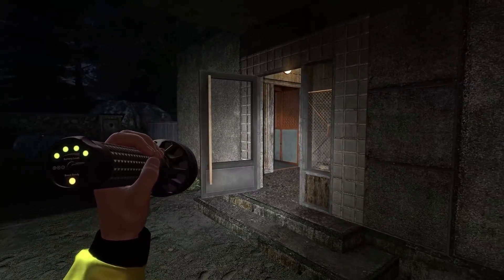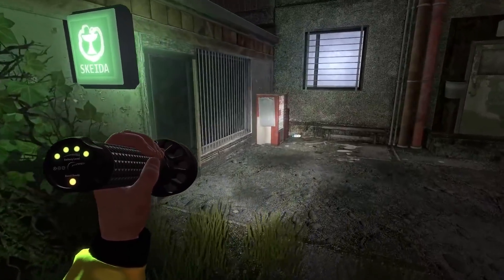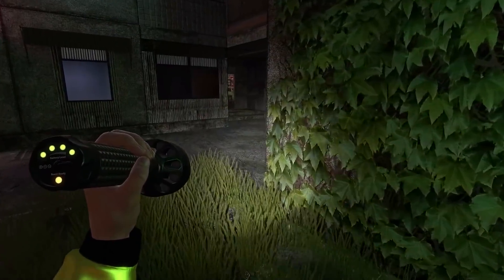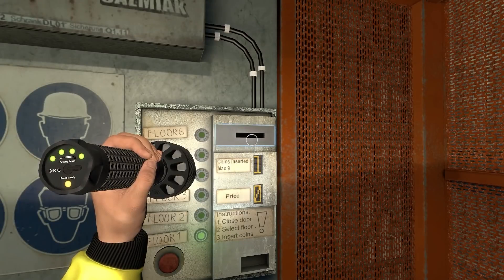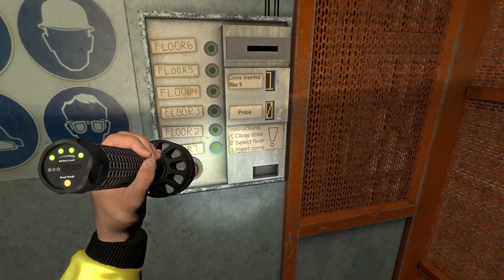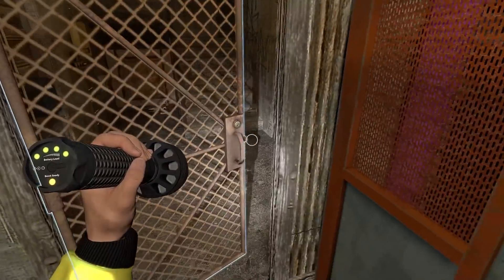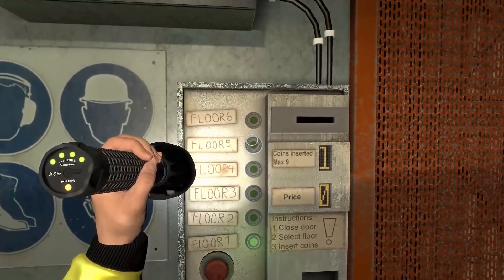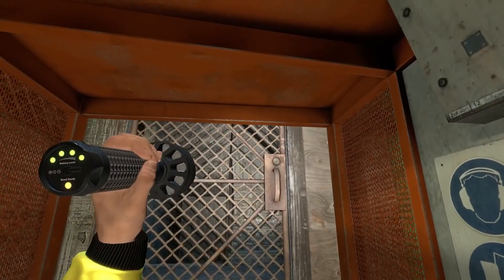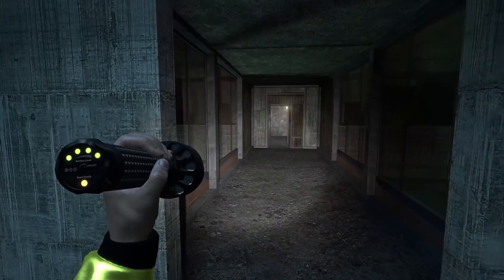So I want to go in the elevator. I know I've got a few spare coins - I wouldn't mind buying some other stuff. I should probably use the elevator first though, otherwise I could be in trouble. So let's input some coins. Close door. Select floor. So we're already on floor one - should we just work our way up? Floor two costs one. Oh we're moving up. You can see all the stairs are locked - you can't go up the stairs, so we have to use the elevator.